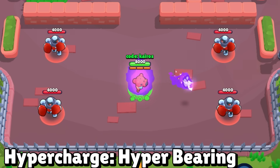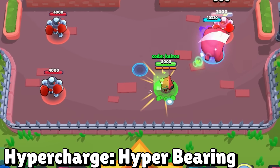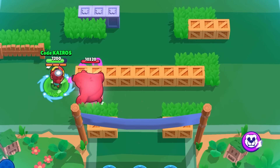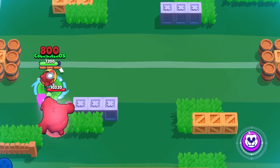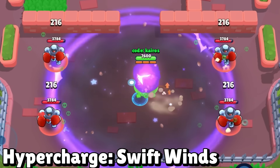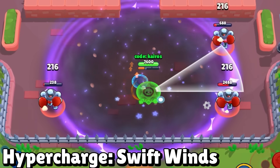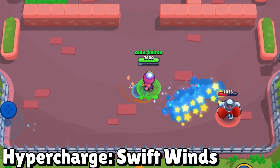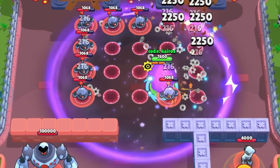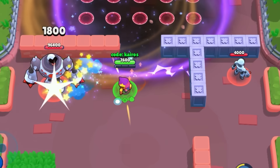Nita's Hypercharge is Hyperbearing. The Hypercharge bear has 20% additional health and 15% more movement speed, making it difficult to outrun unless running directly away. Sandy's Hypercharge is Swift Wins, giving himself and teammates 25% faster movement speed while inside the Sandstorm, and it also silences enemies for half a second when it lands.